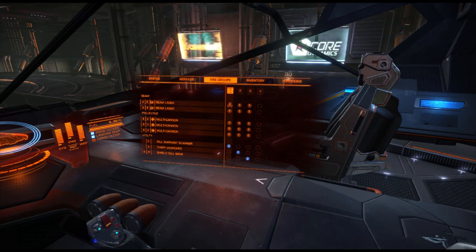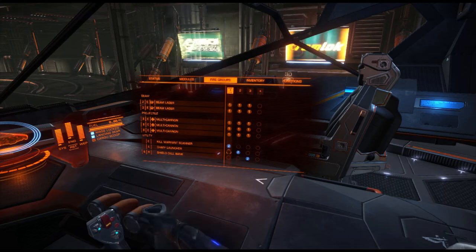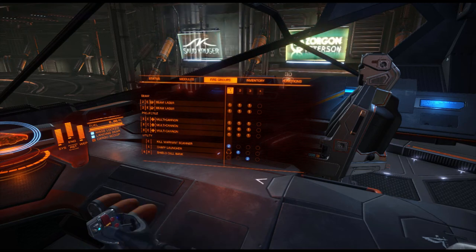So I have three fire group slots. That's because I want my kill warrant scanner, my chaff launcher, and my shield cell bank on a different slot — because when you activate the kill warrant scanner, you don't want to accidentally activate your chaff launcher. That would be pretty stupid.